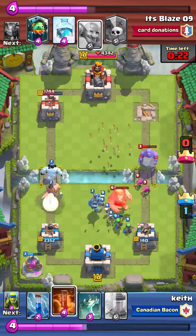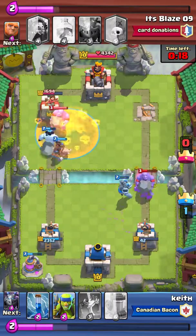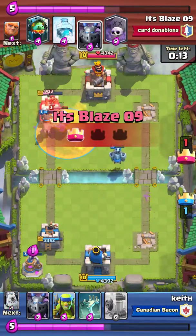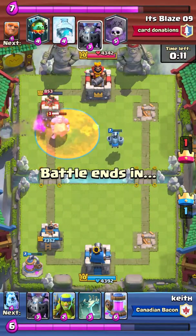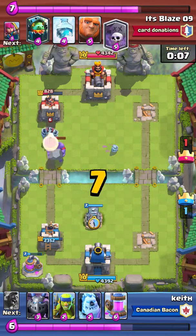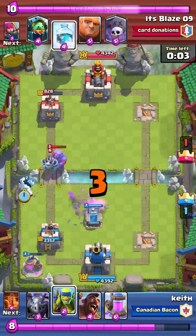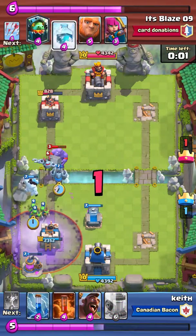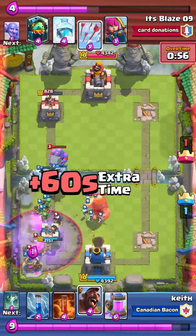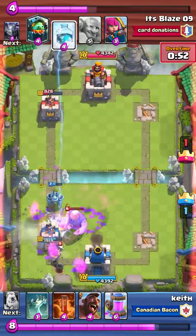Here's the cycle again — poison is the first card, waiting for the second card to drop. Zap is the second. Third is the tombstone. Here's the fourth and the hog is lock and loaded. I do not play the hog yet — we're saving it. Now we're out of the ice golem order but the hog is still cycled back onto my deck, so the hog can come in anytime.